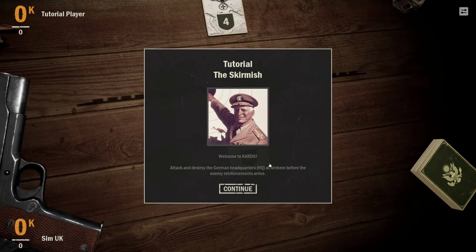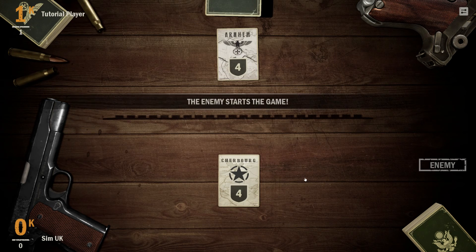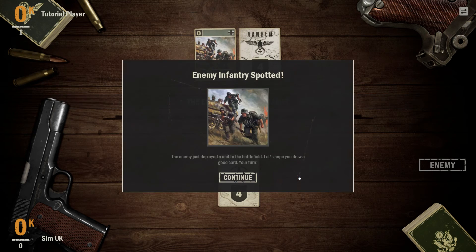Welcome to Cards Attack and Destroy. The tutorial begins: destroy the German headquarters at Arnhem before enemy reinforcements arrive. The enemy starts the game — enemy infantry has been spotted, and the enemy just deployed a unit to the battlefield. Let's hope you draw a good card. Your turn.